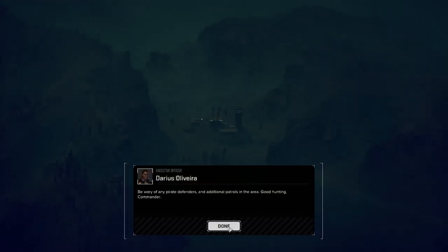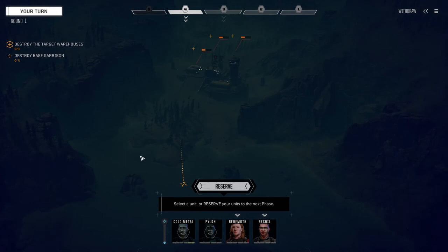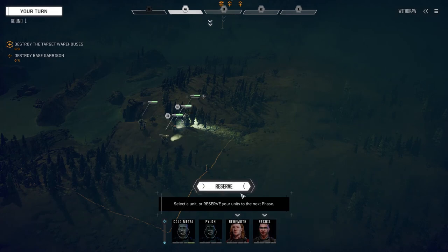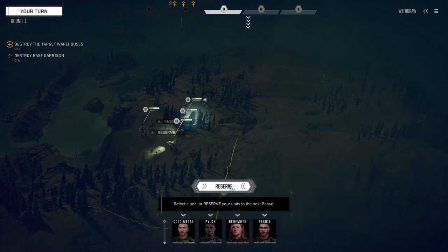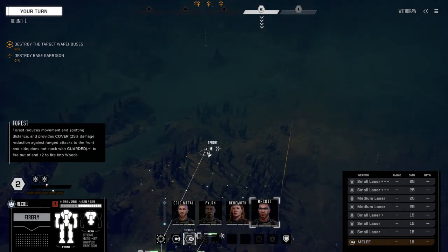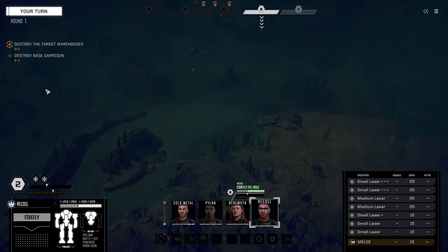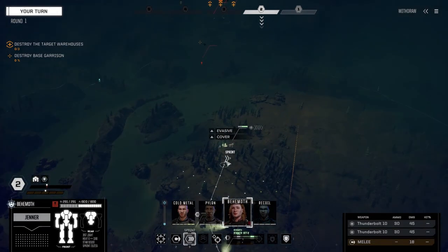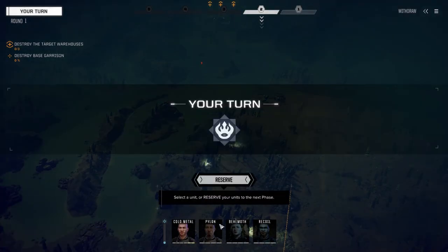Okay, four mechs on the ground. With this version of Roguetech compared to the last one, at one skull you usually get one lance of mechs and some turrets before base destruction, but I've been getting two lances and turrets - a main lance and then a reinforcement lance. We're going to pay particular attention to that because if they do come in, they're going to come in on our left flank.